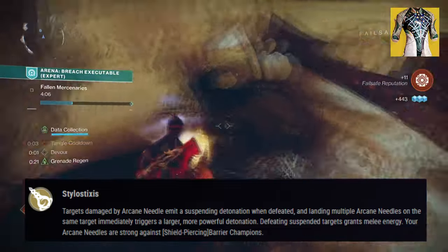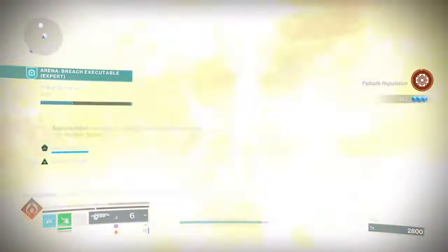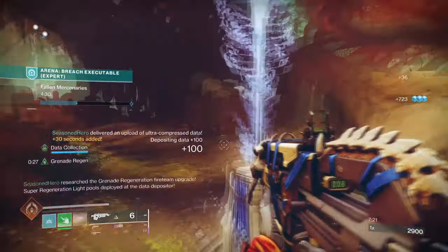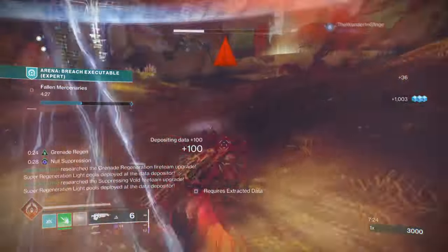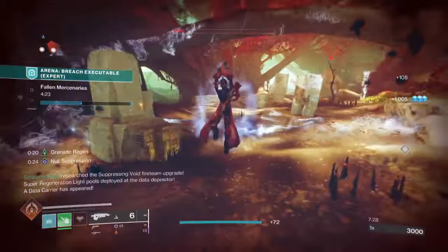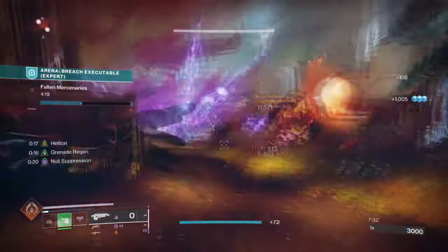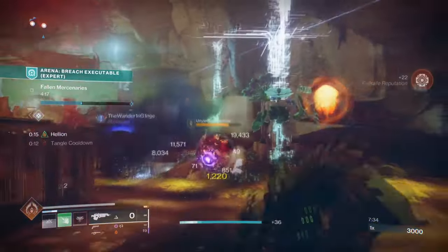Defeating suspended targets grants melee energy. Your Arcane Needles are strong against shield barrier champs. As mentioned before, the exotic requires the user to use their strand melee to activate its effect and suspend targets to refill your melee charge again. You can use weapons that grant melee energy back to the user via kills or damage, but as shown before, you only need Prismatic to really pull this off.